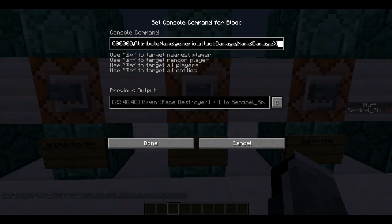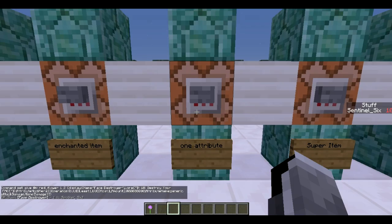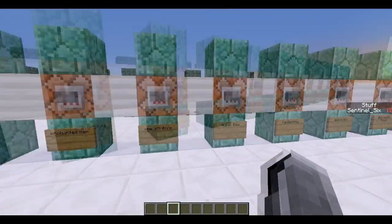Next is adding attributes, which are a little more complicated. We replace the enchantment tag with AttributeModifiers, using the same format: square brackets containing curly brackets for each attribute. This particular attribute is attack damage. I advise you just copy this once and configure it as needed. The value I'm giving is one billion attack damage — nine zeros — which will insta-kill everything, since the Ender Dragon only has 500 health.